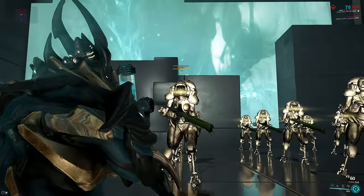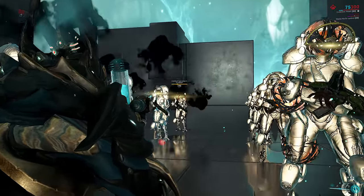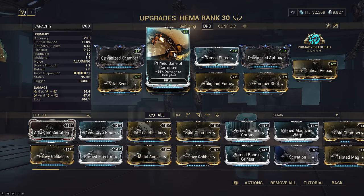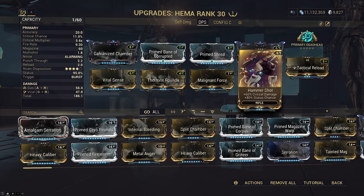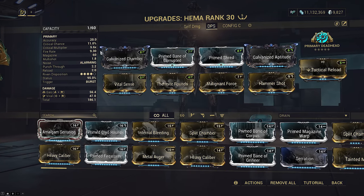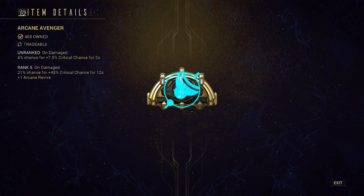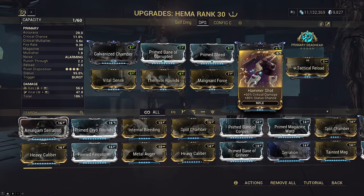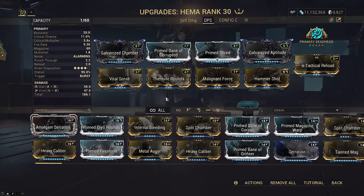Prime Shred not only increases fire rate, but the added punch-through means we are building gas on several enemies at once, significantly increasing DPS — hitting two enemies with one shot means you're building twice the gas stacks. The Primed Bane is self-explanatory because it's another 2.4 times total damage multiplied to our AoE gas clouds. We have double critical damage mods on this build because it only has base 11% crit chance and isn't worth building using mod slots.